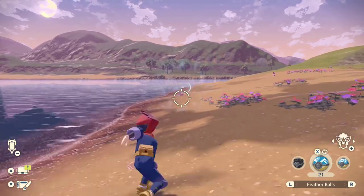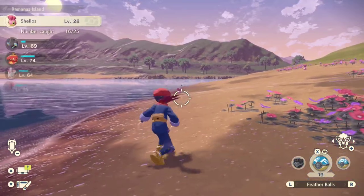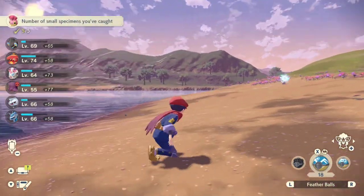The first one is the pink Shellos that you see here, which is located on Ramanas Island, as well as a few other locations. Once you're able to track down a pink Shellos, just go ahead and catch it and then head on back to Jubilife Village.